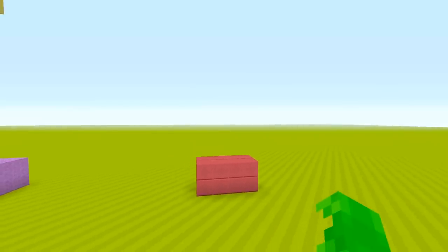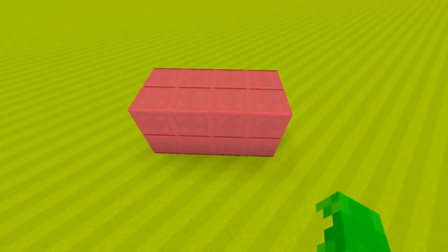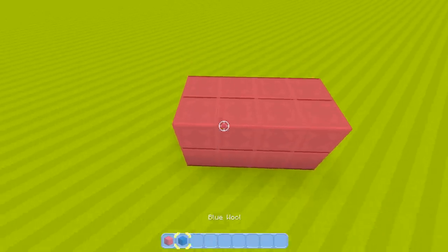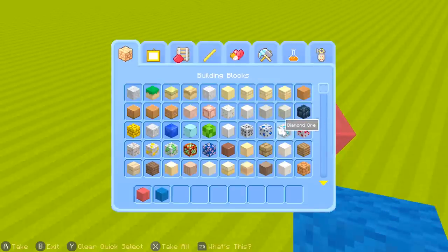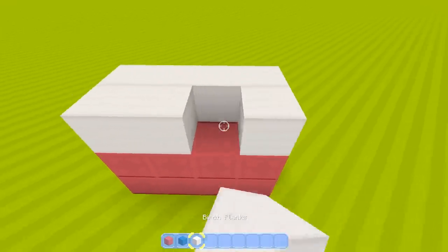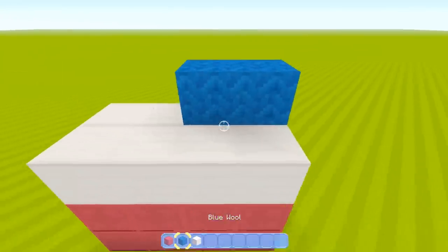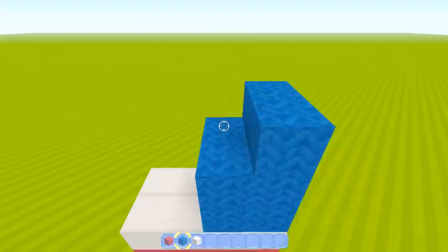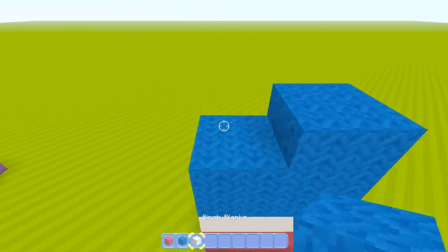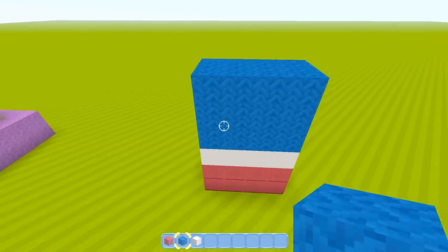We're going to start off with Sonic. We'll begin with red terracotta in a 2x4 for his red boots. After that, he actually has one layer for his sock, so I'm going to use birch planks for his sock. There you go — that's what you're going to start out with. For the legs, if you've been here before, there's 6 blocks total, so we're going to build 3 to represent his actual legs. Look at his little legs — he's going to be running real fast!